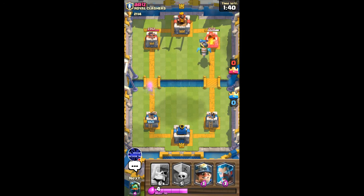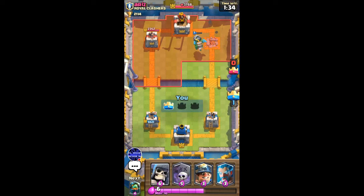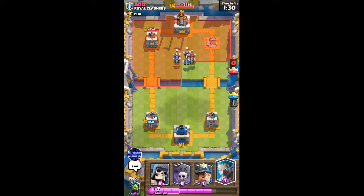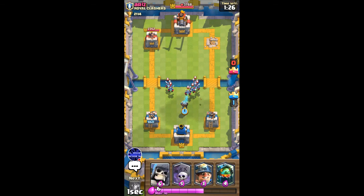The inferno dragon is locked onto the right tower and it's gonna do some significant damage. He's not even gonna fireball the inferno dragon, so that right tower of his is gonna get shut down. I'll use my ice wizard right here to pull in the minions and take them out completely.